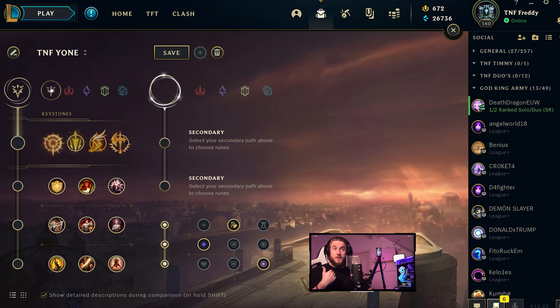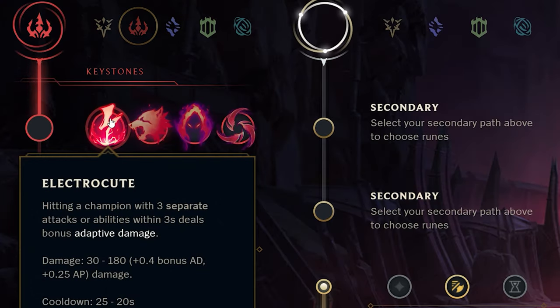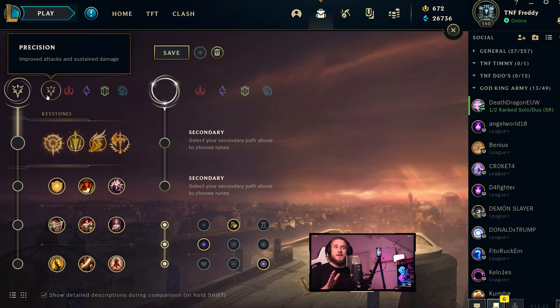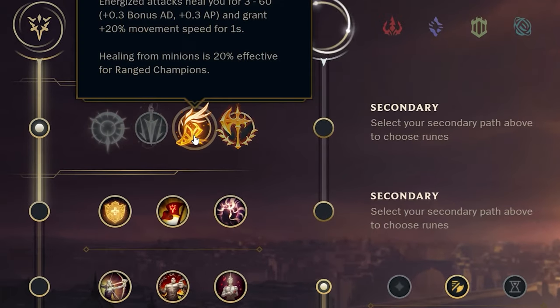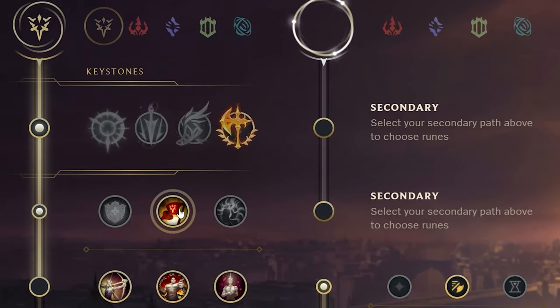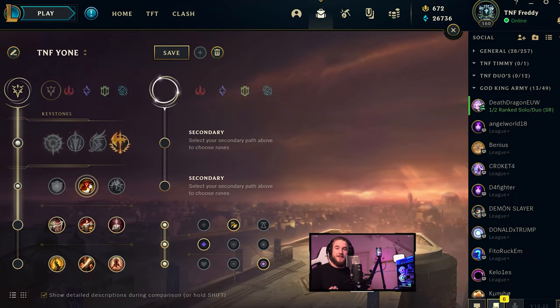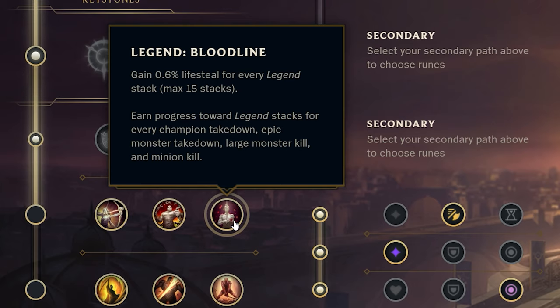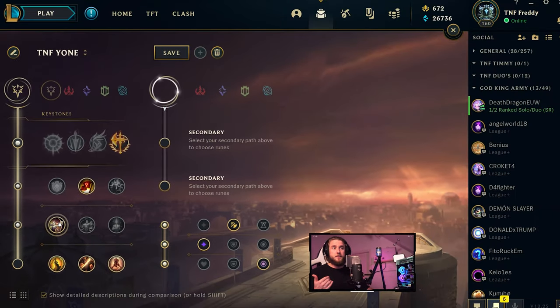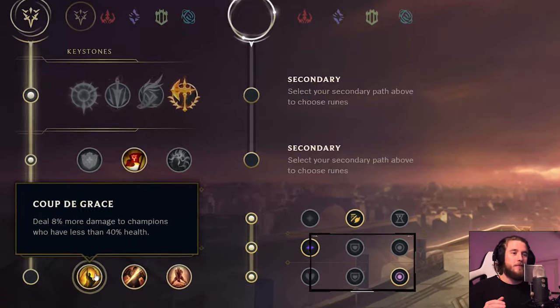Quickly covering masteries — I personally go into Precision. Domination may make a comeback with either Electrocute or Hail of Blades; it might be more bursty, but the safer pick is always going to be Precision. I go Conqueror — Fleet Footwork and Press the Attack are also viable. Fleet Footwork if you want a more defensive lane, Press the Attack for a more extremely bursty playstyle. Second rune is guaranteed Triumph, because I want the ability to heal myself after a kill since I play Yon somewhat like an assassin, especially with his ultimate. Third, you could go Bloodline for more sustain in lane, but I personally like Alacrity — more attack speed lets me spam that Q more. And finally, Coup de Grace.